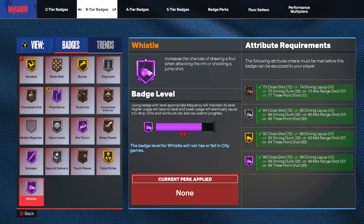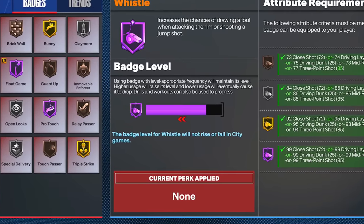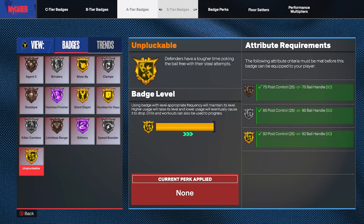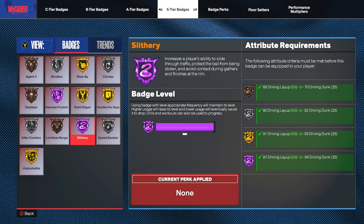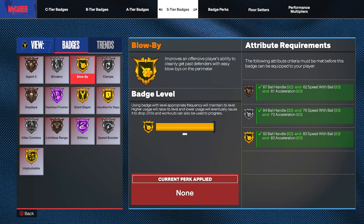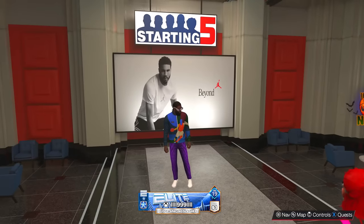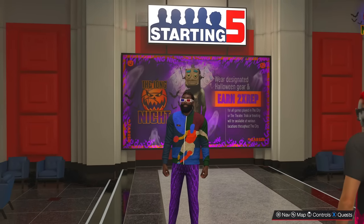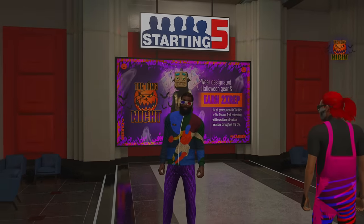If you are able to get this badge to a higher tier you might as well grind it out, because the badge level for whistle will not rise or fall in city games. We also have Hall of Fame fearless finisher and Hall of Fame slithery with gold blow by. Today we're going to be testing out a lot to see if layup is really kind of a meta on 2K24 — can you really ball out with just having a high layup?